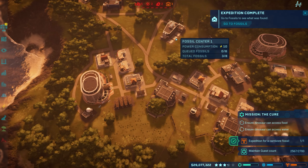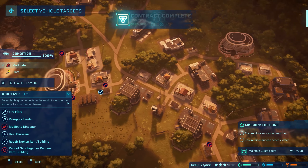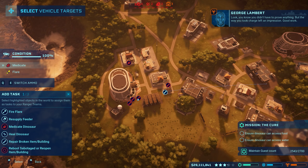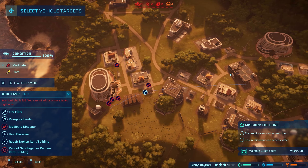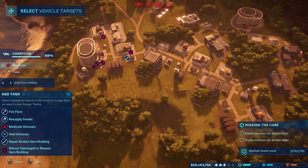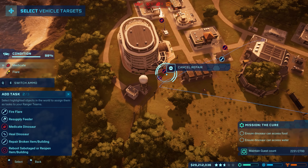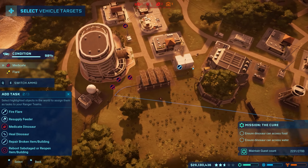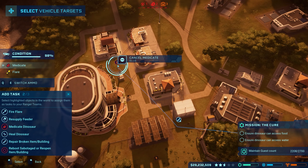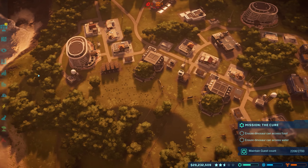All right, you guys need to fix the fence before this other big boy gets out. Repair the fence, repair the fence! So much stuff happened all at once. At least everybody was already packed up so it's not so bad. Wait - is the big boy out too? This fence is broken as well. Medicate Blue! I think everything is done now. Is he like, out out? He's right here - let's get him too. Tranq out the Ceratosaurus. All right, I don't think anybody got eaten, so hooray.